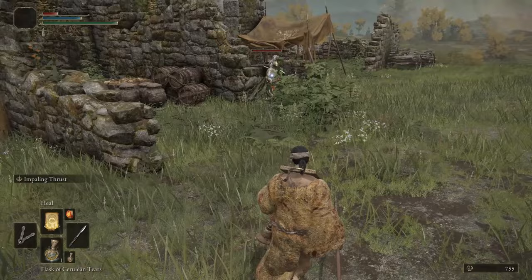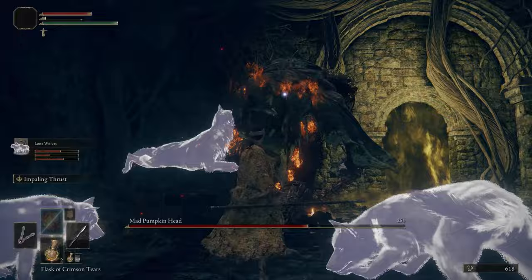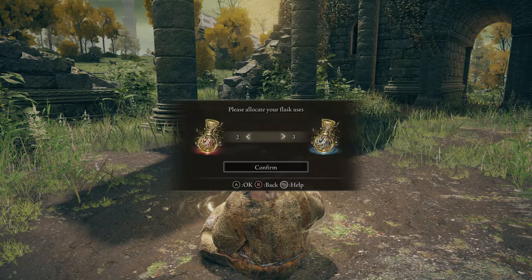Your starting incantations are Heal — a very slow wind-up heal — and Catch Flame, a melee-range flame spell that does heaps of damage but with a very high FP cost. For your flasks, start with mostly health, and then as you get better incantations and start learning some of the better ones, move some into FP because you'll be able to heal incoming damage rather than using the flask. In the early stages, you're going to be using the Shield and Spear primarily.